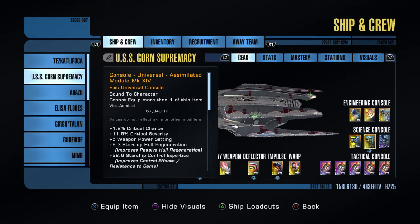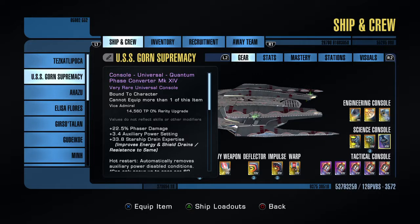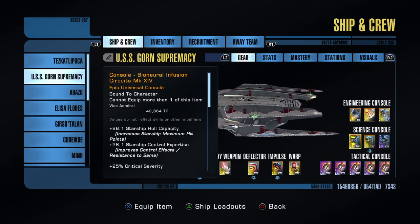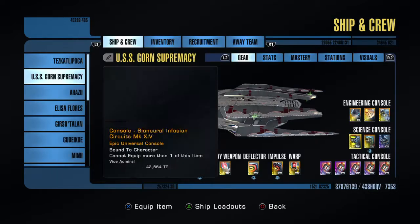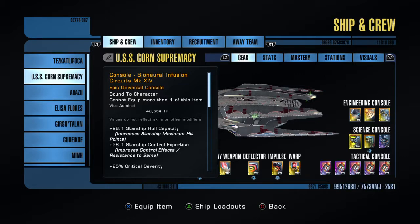Going back to the Borg reputation: the Assimilated Module, as in every build ever. The quantum phase converter is something you pick up from an episode — I can't actually remember the name of it. I do have the Bioneural Infusion Circuits, but this can be replaced with the Zero Point Energy Conduit. Much like the Assimilated Module, this is only a tier one reputation console, so even if you've not started any reputation, you can have this within two days. It costs a little bit of Dilithium and marks, but it's still doable.